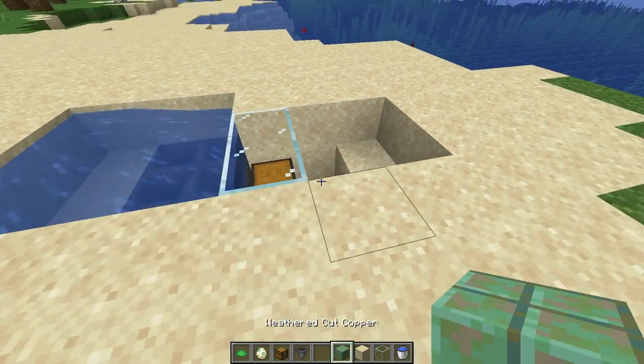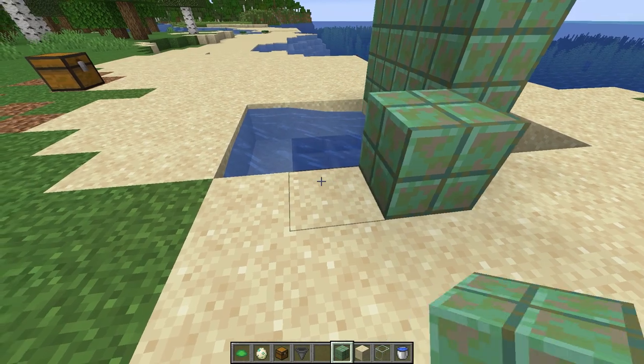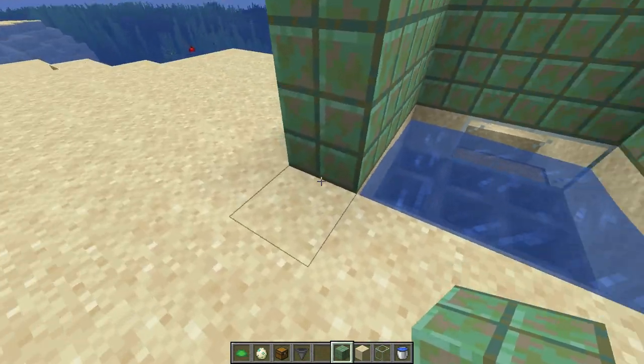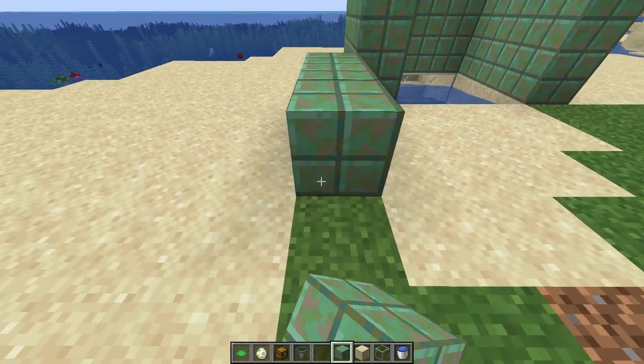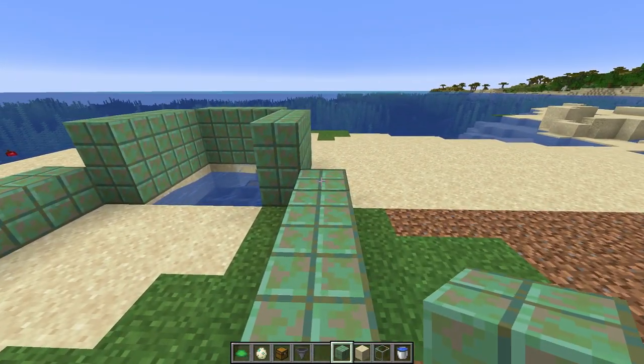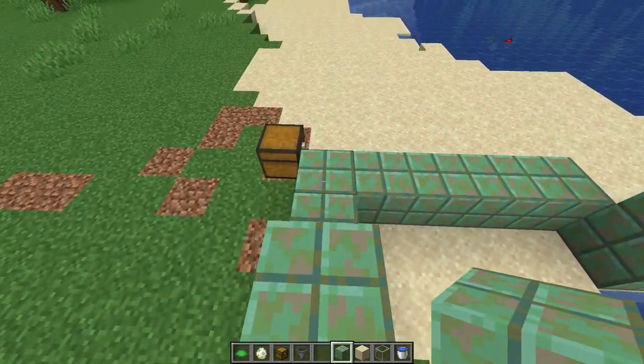Now very simply, just going to want to build around this just like that — make it two high. Then come this side, place a few blocks here, bring it up as well as here. Now just bring it out one and make yourself a nice space all the way to the back as well as here and just connect it all. Bring it two high just to make sure none of your critters can actually escape.